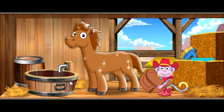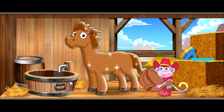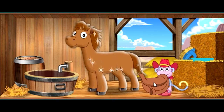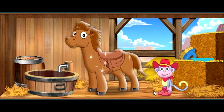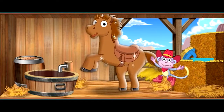Now we can saddle up for the show. To put the saddle on our pony, click on it, then click on the pony. Click on our pony to saddle up. Lightning has a saddle on and is ready to ride. Now we're ready for the big horse show!